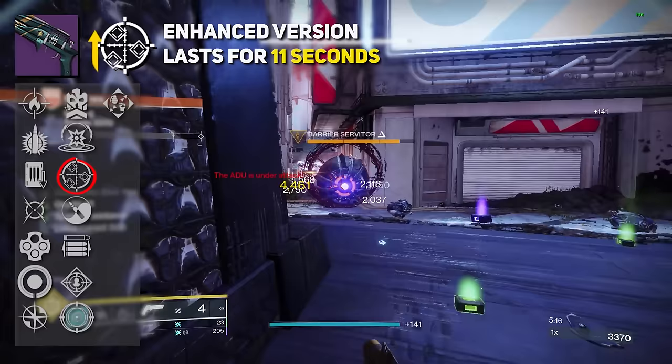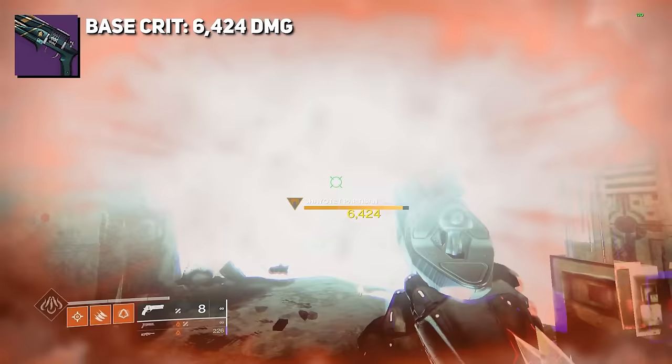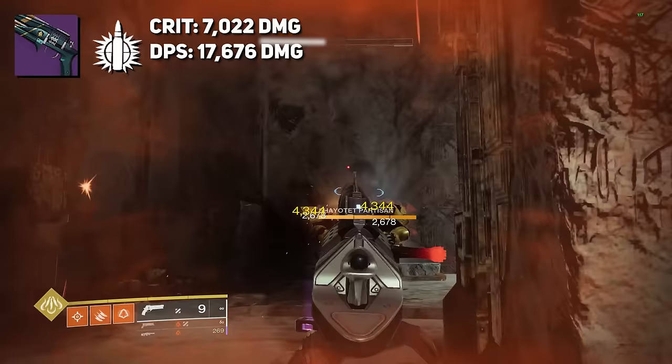After going over all these traits, Midnight Coup is very versatile with a lot of different trait combinations, all equally deadly. Let's compare some damage values. At base we're dealing 6,424 per crit, giving a DPS of 16,171 and total damage of 77,088. With Explosive Payload, that's 7,022 per crit with a DPS of 17,676 and total damage of 84,264.